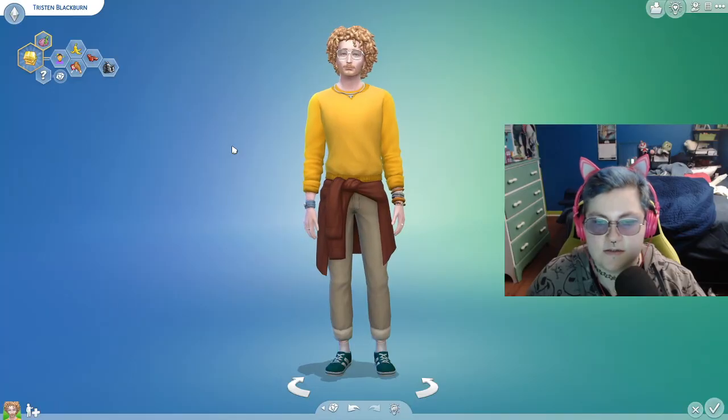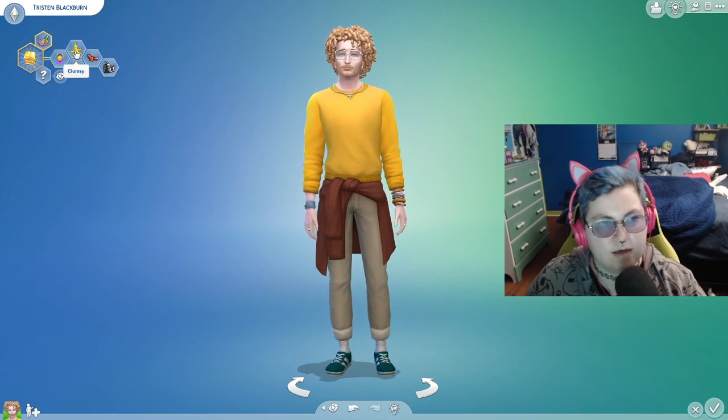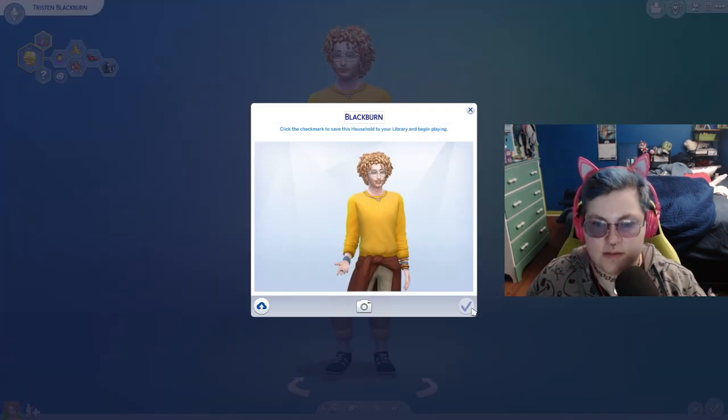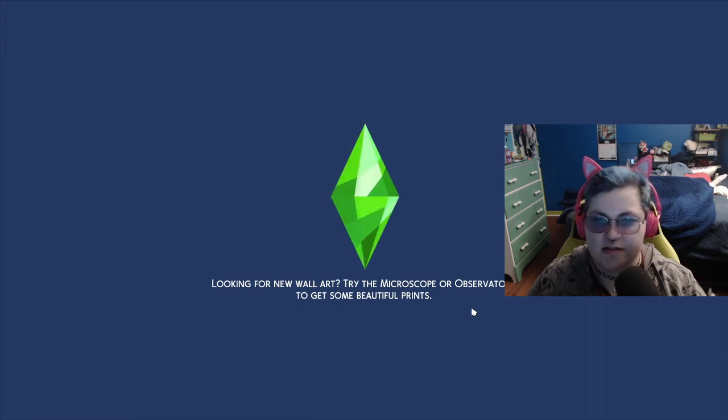Hello everyone! Welcome to another Sims video. So today we're going to be using Tristan again, but today we have him as clumsy, a glutton, lazy, and a slob, and then his regular absent-minded. And we're going to see how dirty we can get his house, because I just installed the Bust the Dust Pack, and I want to try it out.